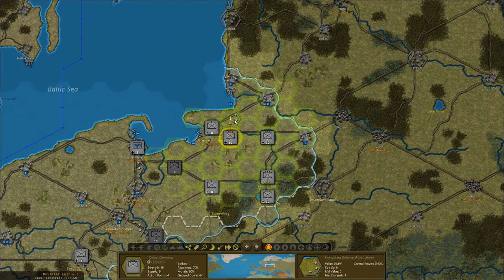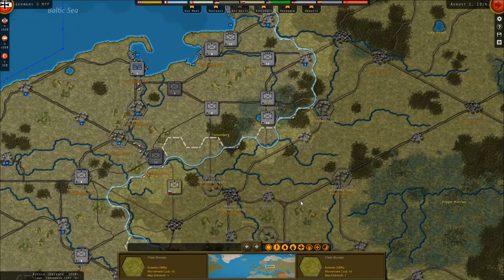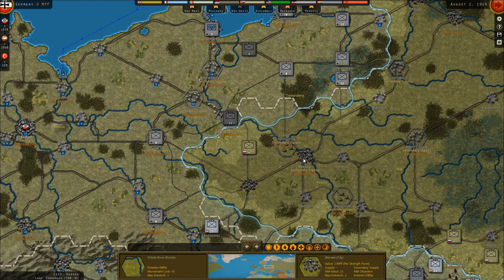I don't want to have a defense at Gumbinnen — I need to move in there and protect that before they get to Königsberg proper as well.